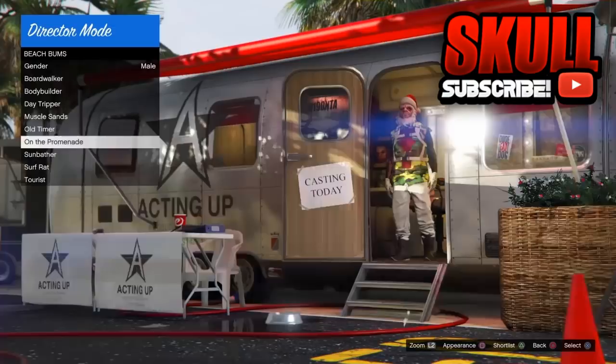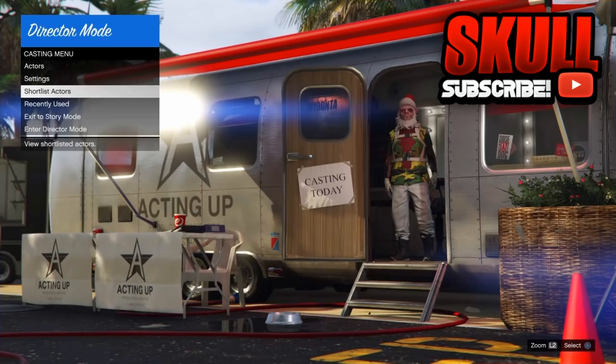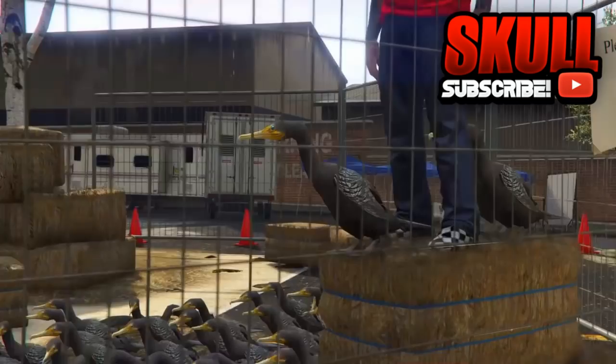As you can see, I found joggers with a Christmas mask. All you have to do is shortlist that, then back out. Then go to shortlisted actors and you should find your outfit there since you've shortlisted it. Once you've done that, scroll down to your outfit and enter director mode.